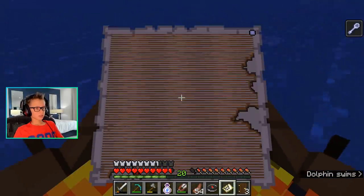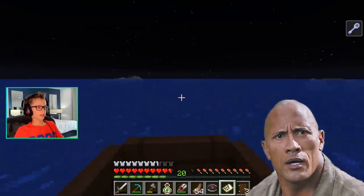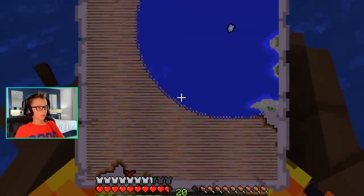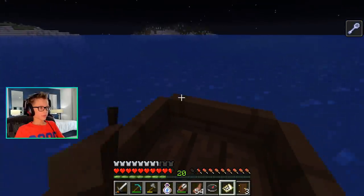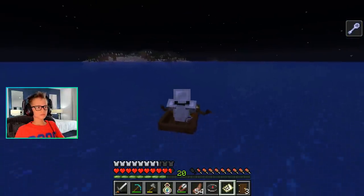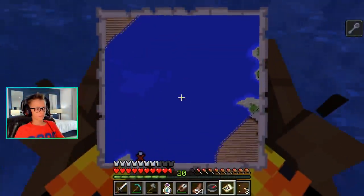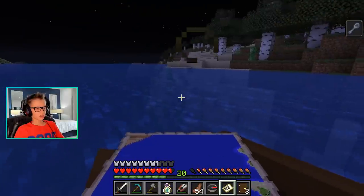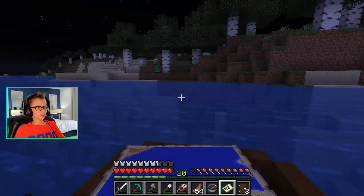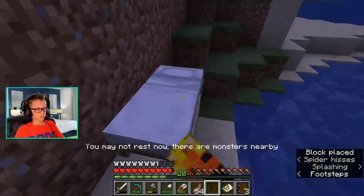I'm going to stop constantly checking our map. Southwest is around about that way — I feel like it's back toward our base. Yeah, our compass is facing that way as well. Oh, we're on the map now. We're definitely covering this up. Guys, we're currently on the buried treasure! We're definitely going to have to destroy this place to find it — we might not even find it.